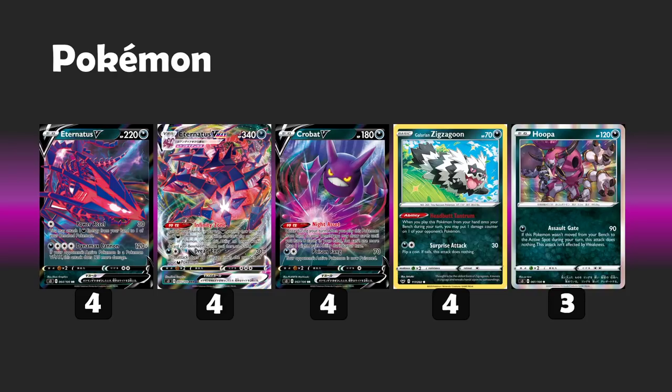We have four Crobat V. The reason this is so excellent in the deck is that it has the Night Asset ability — once during a turn, you can put it straight onto the bench and draw until you have six in hand. You can't use more than one Night Asset ability per turn, so you have to use them sparingly. But they give you access to more cards and we are still a combo-based deck, looking to find energy turn one, energy plus evolution turn two, and as many bench Pokemon as we can find — because every extra bench Pokemon is 30 more damage.